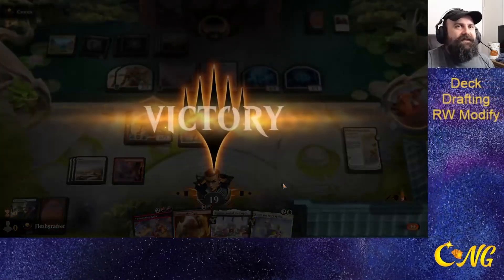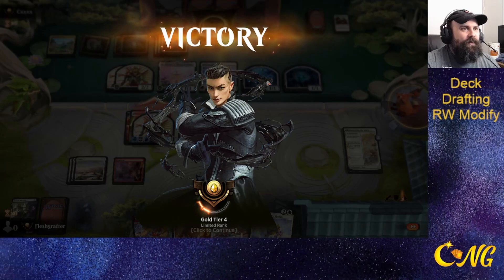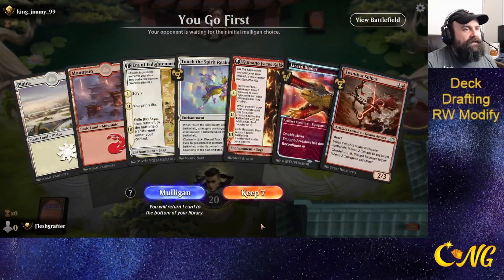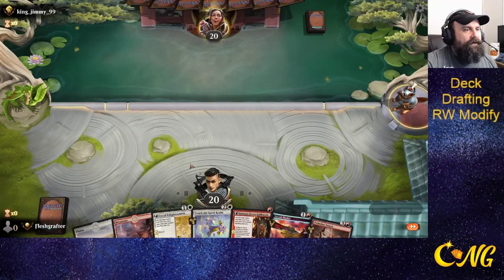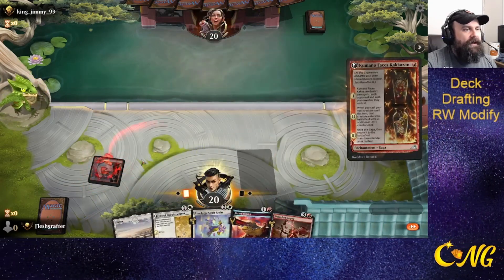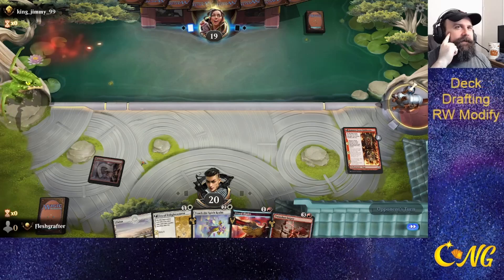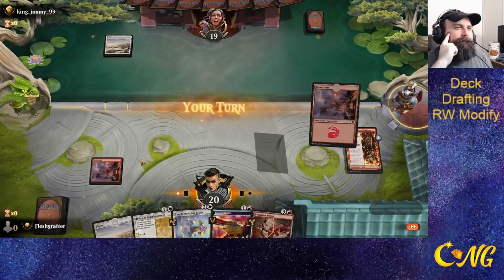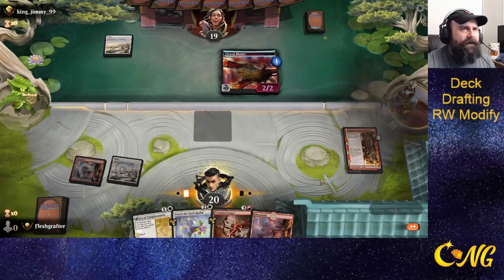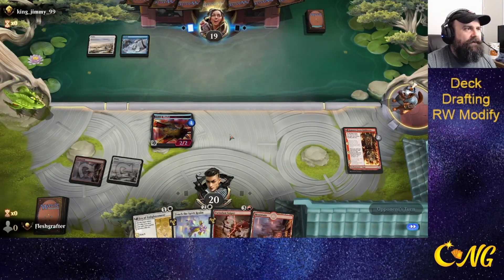Whew. That was... I was worried we would get stuck behind this wall of tokens and not be able to end the attack, but thankfully we managed to get there. This is a key hand. This one's definitely a keep. The only drawback to Kumano here is we're going to play Enlightened. Actually, no. We could play Lizard Blade and just get a 2/2 double-striking Vigilant one. Is it greedy? Yes. But the opponent doesn't have an answer - this will run away with the game. Especially considering we can Touch the Spirit Realm and get rid of a blocker.